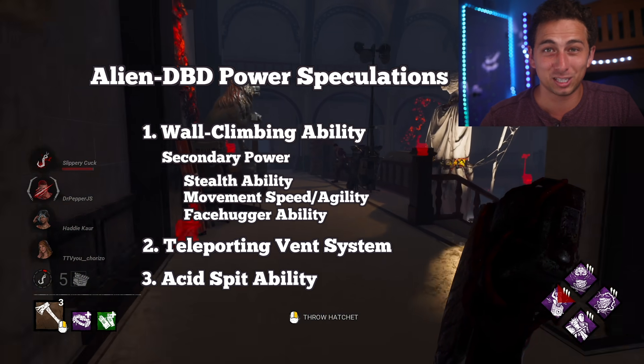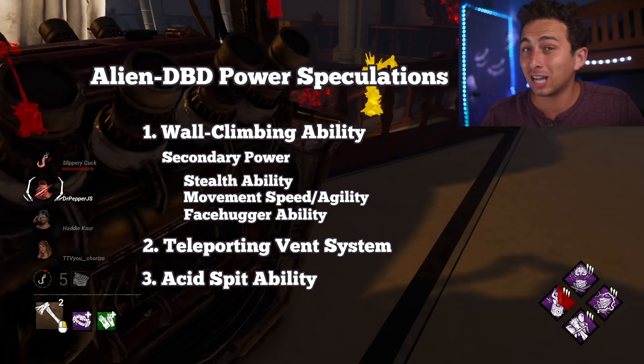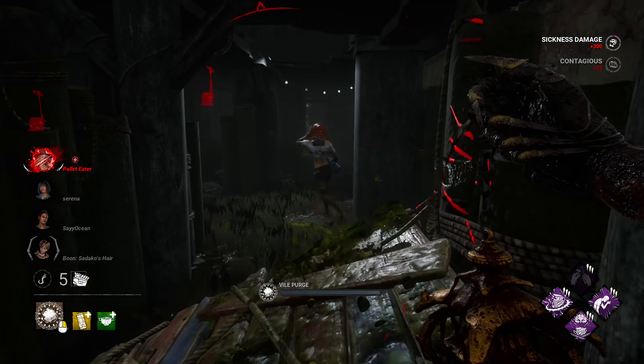The third ability being speculated is the use of acid spit to break pallets and possibly deal damage to survivors. Not sure how likely this power would be, because it'd be pretty similar to The Plague already.